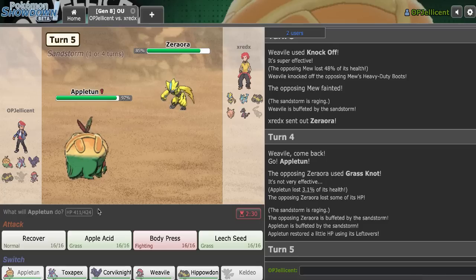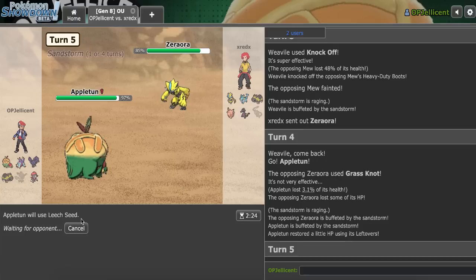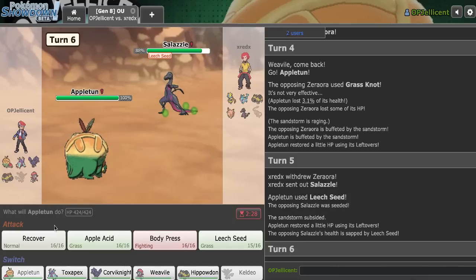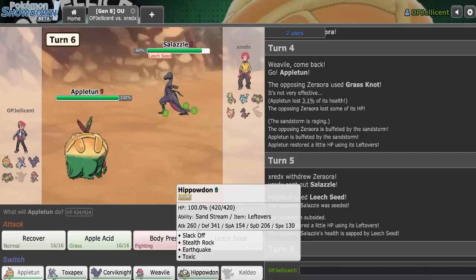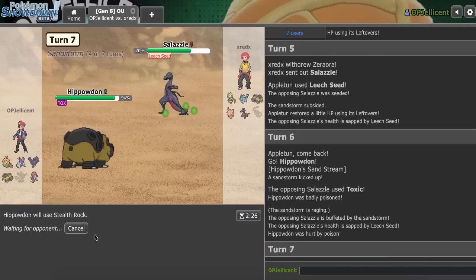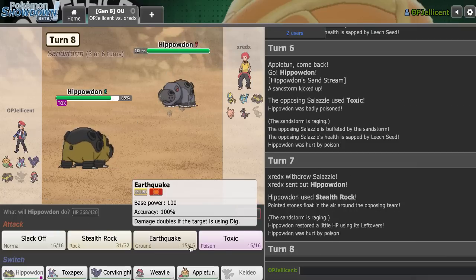Let's go Appletun. Grass Knot - so they really hoped I went Hippo. And yeah, I just go for Leech Seed. They should go Salazzle, I think. They could go Clef, but they go Salazzle. The problem is this just Toxics everything and I don't like that. I think I take the turn to get up Rocks here. Yeah, they go for the Toxic - that's obviously expected. We'll go for the Rocks and try to go from there. Yeah, I really regret how I played the Keldeo earlier, but what can I do? Psychic immediately though - I mean, they got me. What can I say? I'll go for Toxic and try to beat this.